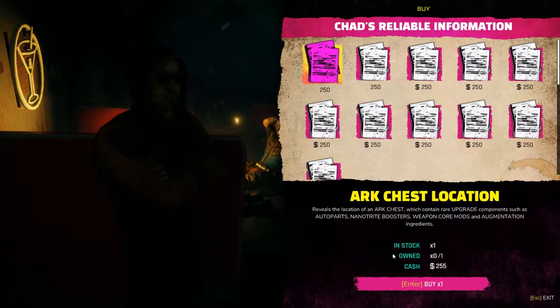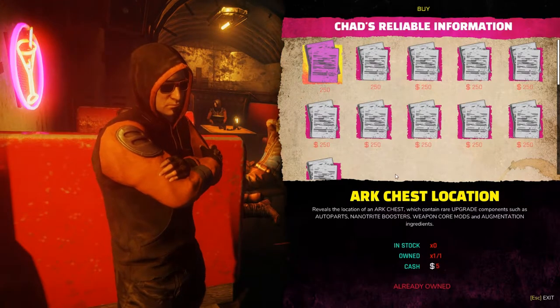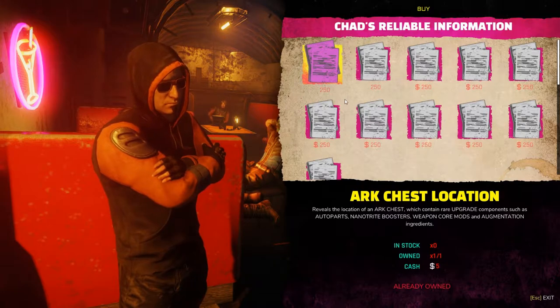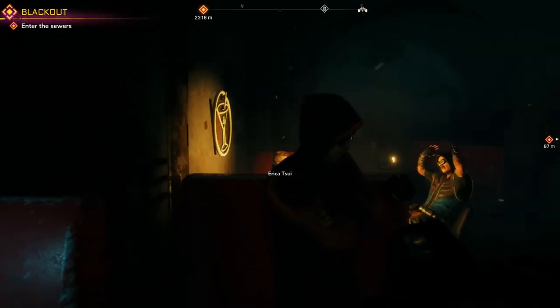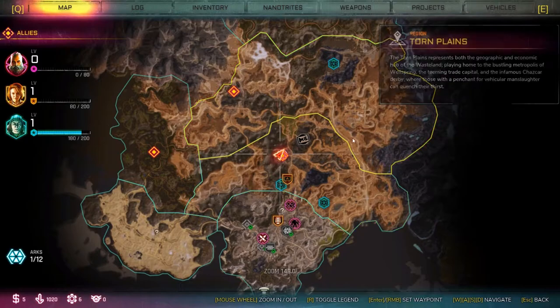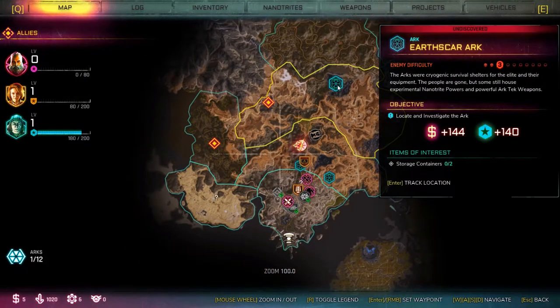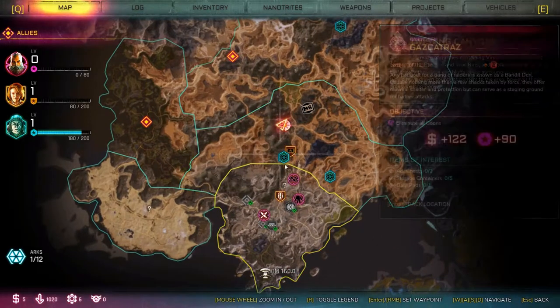Chad's reliable information costs $250 a piece. Reveals the location of an arc chest which contains rare upgrade components such as auto parts, nano trap booster, weapon core mods, and augmentation ingredients. Well, let's buy one. Arc chest location. Cool. Chad, reliable information — we can come back to him. We already knew where these arcs were, I think. So how do I know where it put Chad's arc?